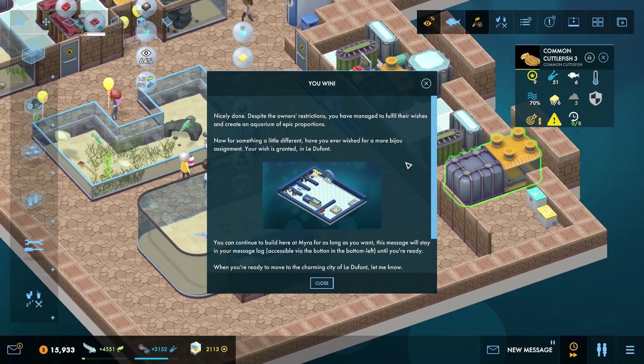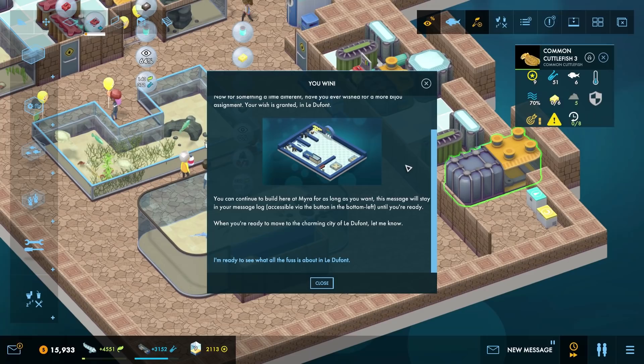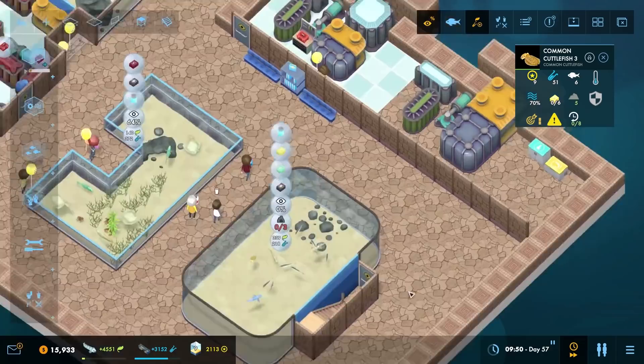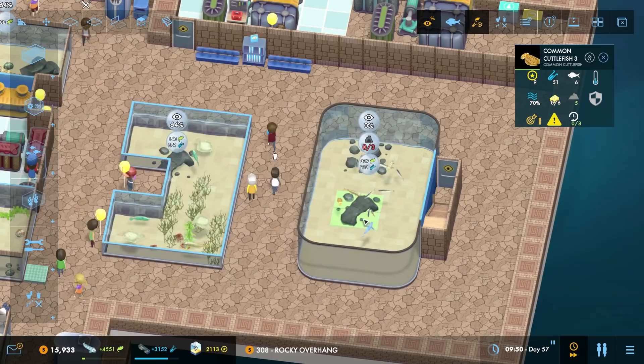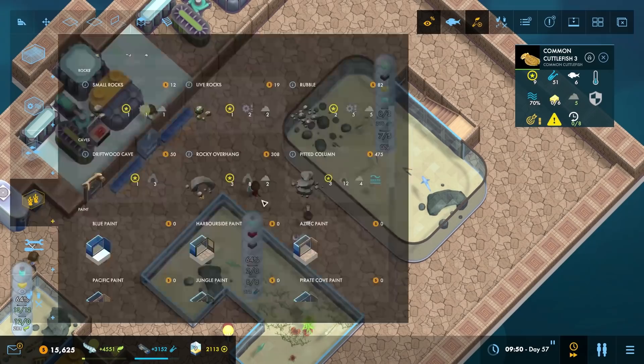Whomp - there we go, we've completed it! Nicely done - despite the only restrictions, you've managed to fulfill their wishes and create an aquarium of epic proportion. Now for something a little different - have you ever wished for a more bijou assignment? Your wish is granted in Le Dauphin. You can continue to build here at Myra for as long as you want, and when you're ready we can move on. As it happens, I want to make sure this tank is at least sufficient for the fish we're going to have in it and also looks nice. Let's pop in a little bit of greenery in there.